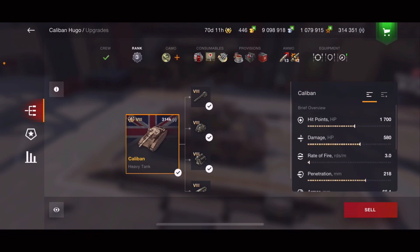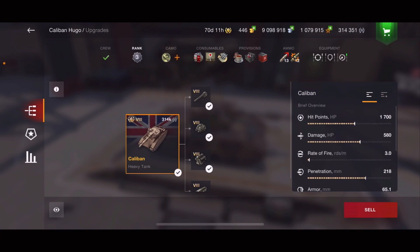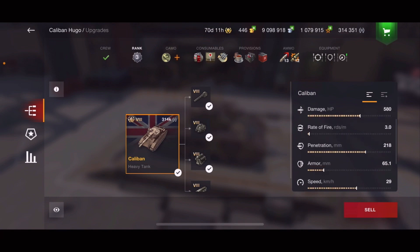Hit points: 1700, which is not very good for a tier 8, but the gun makes up for it — and when I say the gun makes up for it, I mean the damage, not the rate of fire. Rate of fire is 3.0, pretty much the same as the FE 183 which is around 2.7 — very close.